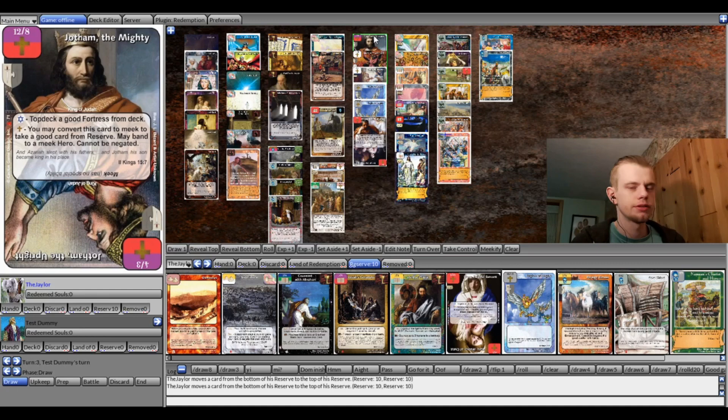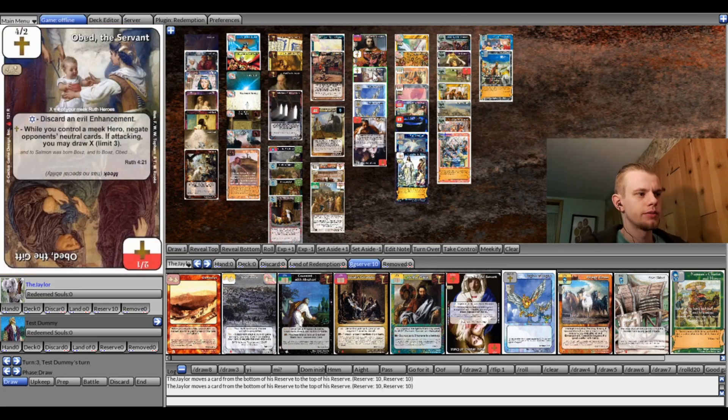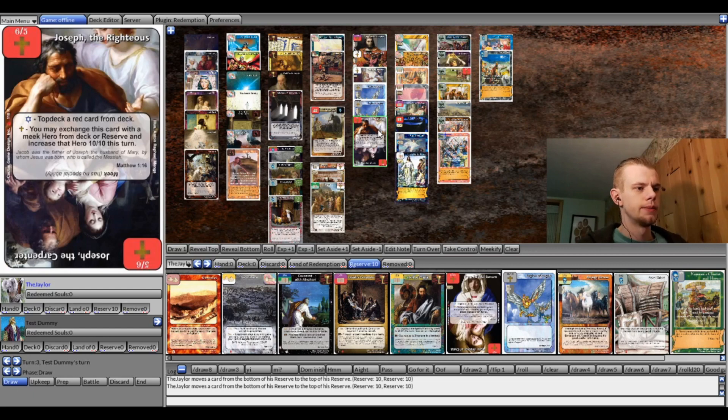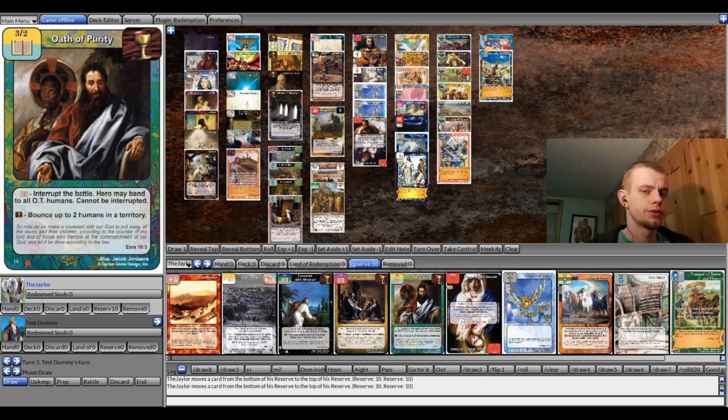Jotham is also in there for A Soldier's Prayer — I wouldn't build a deck with only one A Soldier's Prayer target. And also Solomon's Dream, which can also be Obed or Joseph if needed. You can convert Jotham to Meek to take a good card from reserve, and then he can band to a Meek hero who cannot be negated. You convert him to Meek, he's only a 4-3, which isn't great, but that's a 4-3 banding to your 12-12 — 16-15 protected from harm. That's pretty good. Oath of Purity is in reserve to bounce him every turn.